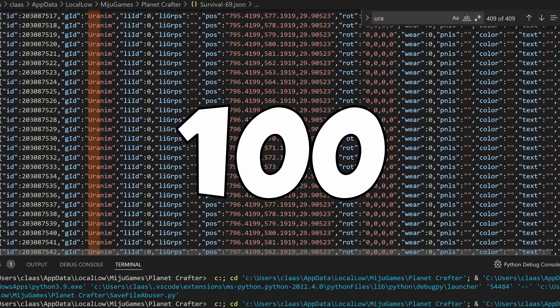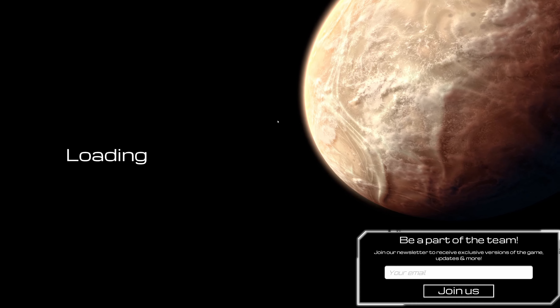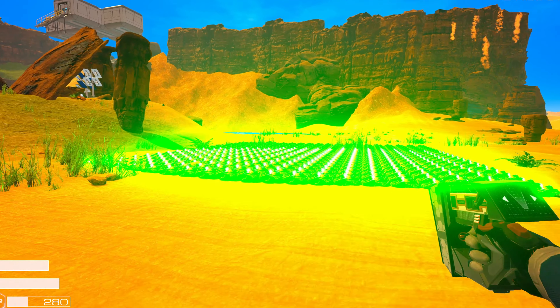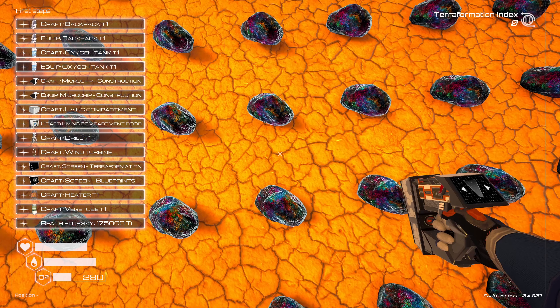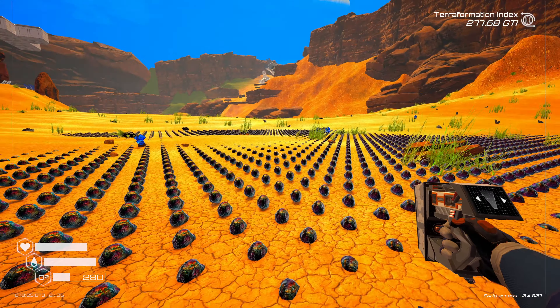Manually adding uranium is just not fast enough. So I spent the last hour coding myself a tool to automatically place all those ores for me. I just placed a hundred uranium. Are you ready for all of this uranium? It actually worked.